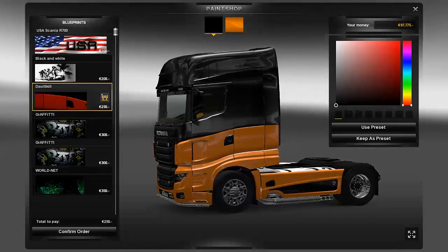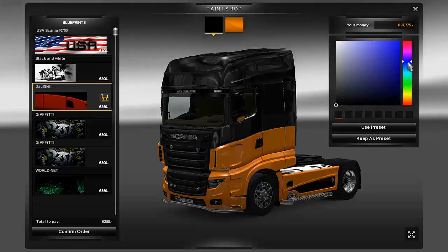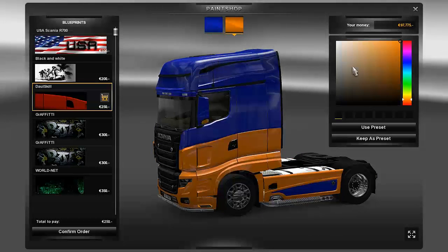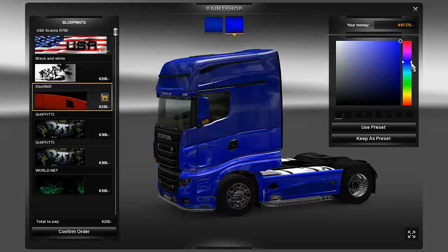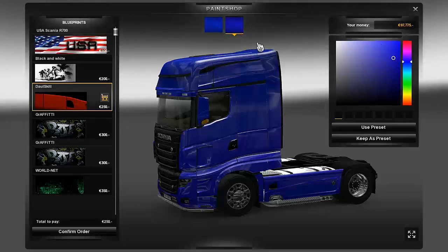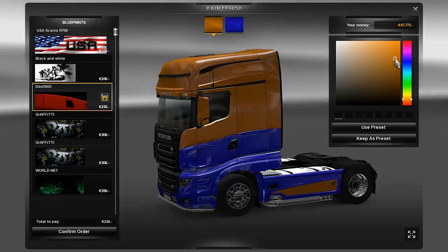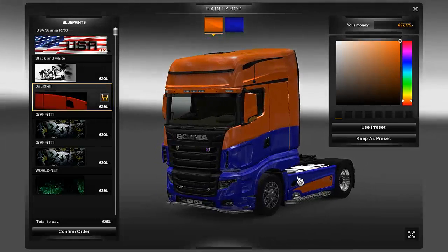This is kind of the default skin that you usually see, and I think it's pretty cool — the black and orange. Me personally though, I always kind of like blue. Blue is orange's complement, so I think a blue and orange truck looks really nice. You can even reverse the colors, put it down to orange, adjust it to where you want. Either way, I think it looks really cool.